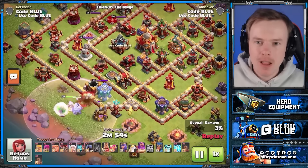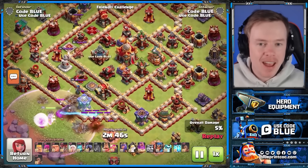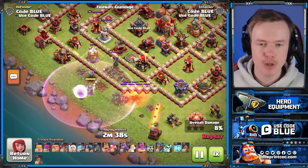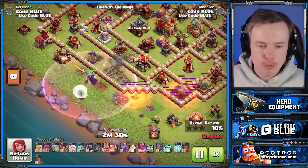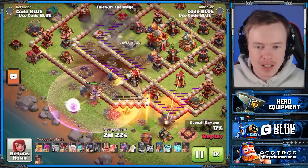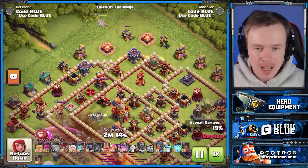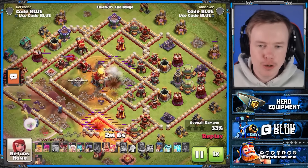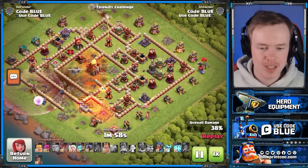All heroes have ranged equipment now and using them together is broken. So I decided to make the challenge harder — we're coming in on a ring base. I said to myself: can I take down a ring base without entering the Town Hall compartment at all? This new hero equipment opens up so many options. For those who don't have the Fireball upgraded, you'll have an interesting decision: do you upgrade the Fireball or the Rocket Spear? The Rocket Spear you'll be able to use in far more attack strategies, but the Fireball is stronger when you use it. If you don't like those attack strategies, the Rocket Spear will be well and truly good enough.